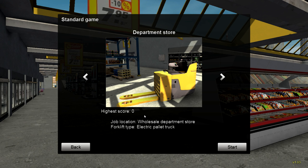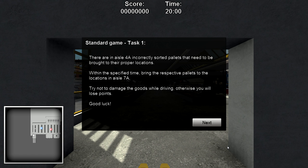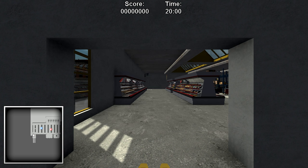Job location: Wholesale Department Store. Thought there's a type of electric pallet truck. Anyway, let's get going. It's going like this. Hidden gems. There are an aisle — 4A incorrectly sorted pallets that need to be... Okay. Quite exciting, fun.